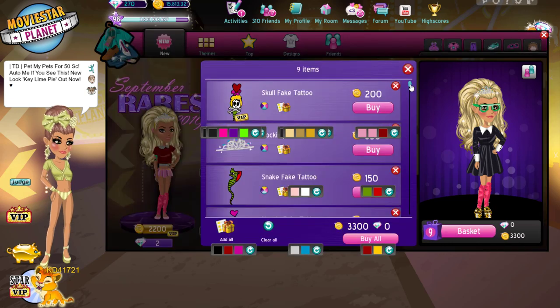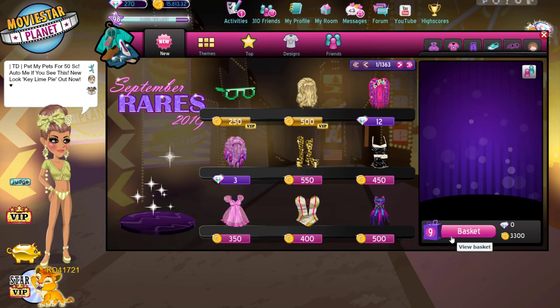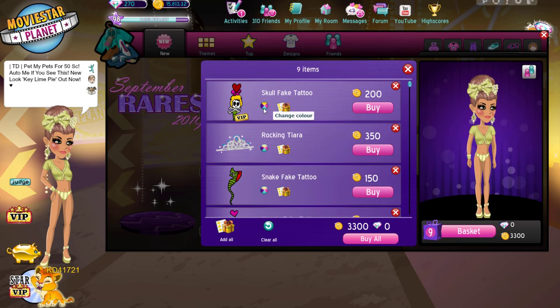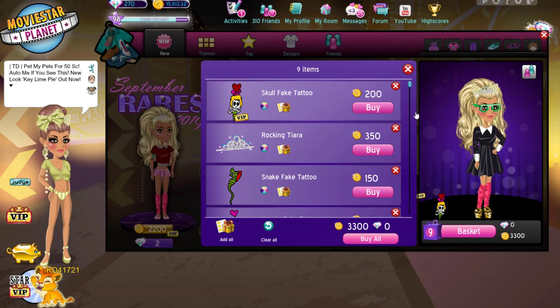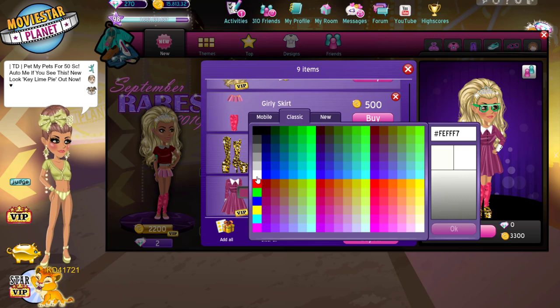So this is the most expensive outfit made with only Rare Week items. These are what's in it. I'm going to buy it, but first I'm going to change the colors. This is such an ugly outfit. I need to remove the things from my other outfit. We're going to make it pink, or purple. I guess that's more of a purple than a pink. Honestly, I can never tell.